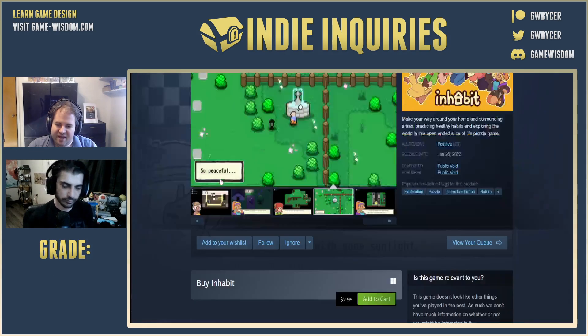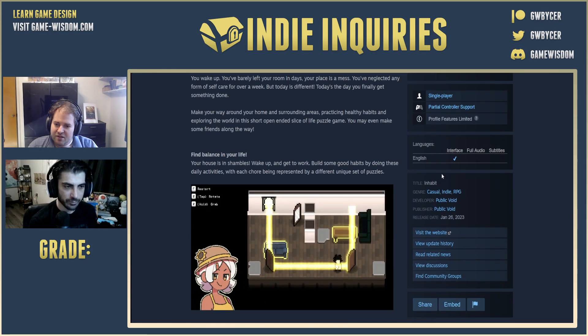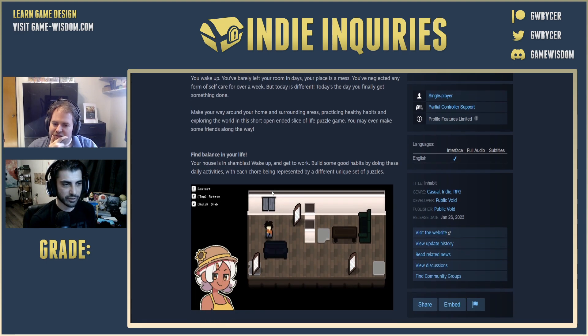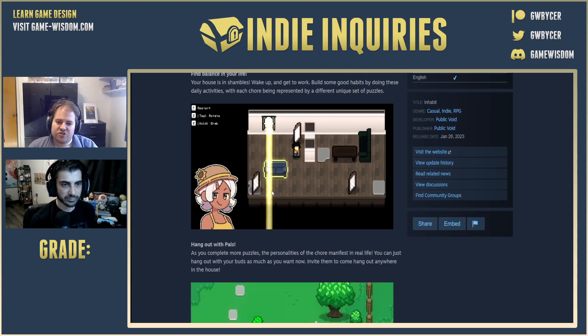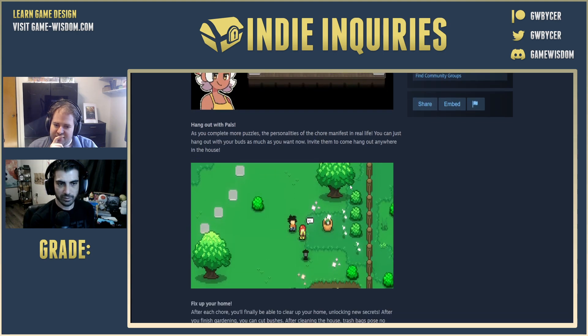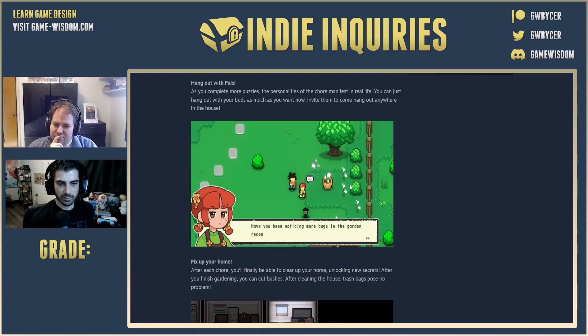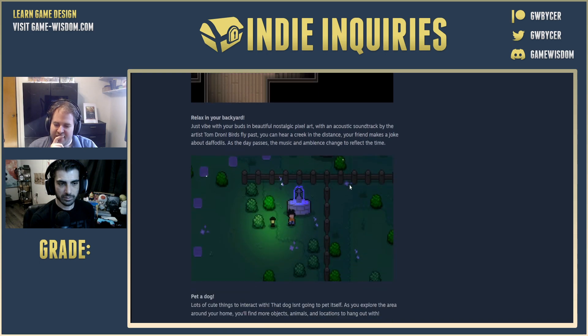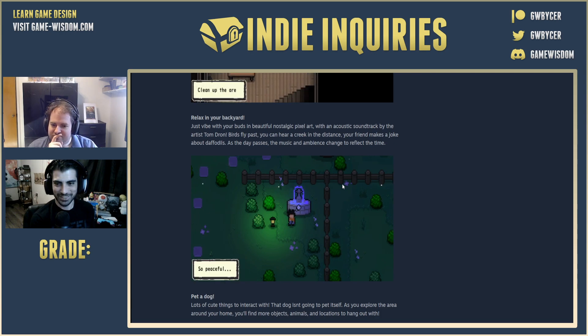Let's get down to the About This Game section. We start with some paragraphs which are nicely formatted. Looks like there may be a little extra space between the second paragraph and 'find balance of your life.' This page is using a lot of GIFs. You can see the characters — hanging with your pets, picks up your home, relax in your backyard. There's that fountain again. Is that the same from the trailer or the well?